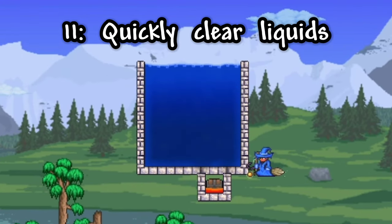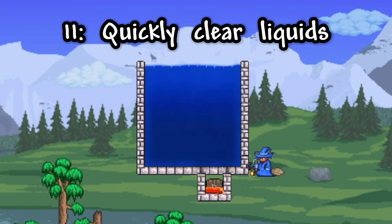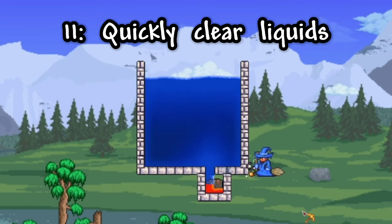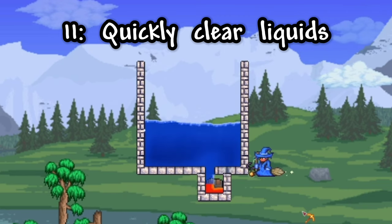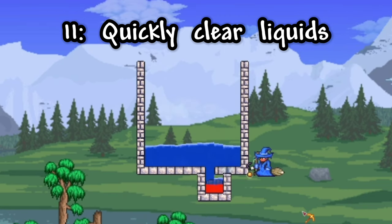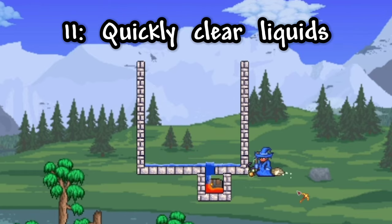Something that's a problem with liquids like Shimmer, water, and lava is trying to move them. But if you make a 4x4 block hole under the pool of liquid, place a chest in it with at least one item in it, and put whatever will turn the above liquid into another block into that hole as well, then once you break the barrier for that hole and restart your world, the original pool of liquid will be completely gone.